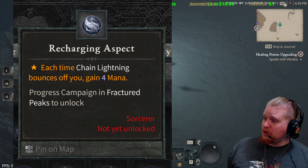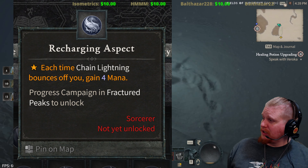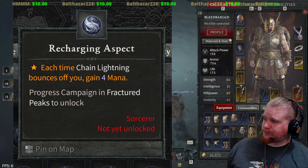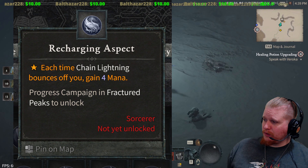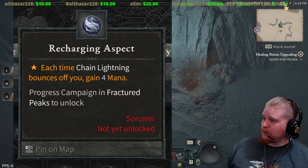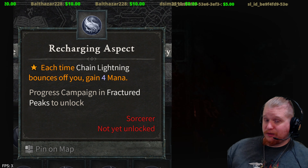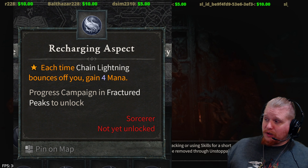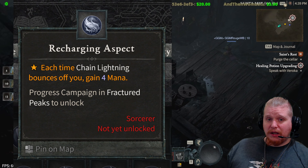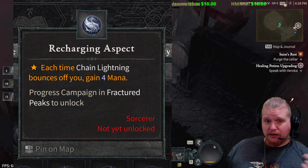Recharging Aspect: each time Chain Lightning bounces, you gain 4 mana. I would have liked to have had this for my Chain Lightning sorceress. There's also another legendary effect that increases the number of bounces of Chain Lightning. So every time you fire Chain Lightning it's going to bounce, and when fighting a boss there's only two targets — you and him — so you can essentially just spam it, bouncing Chain Lightning back and forth.